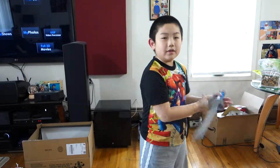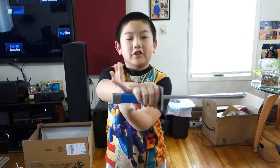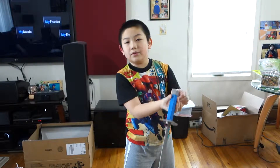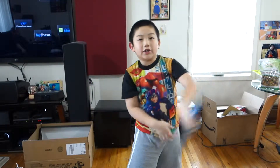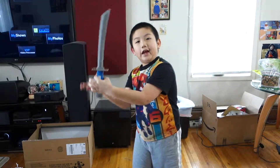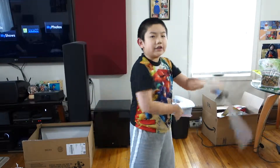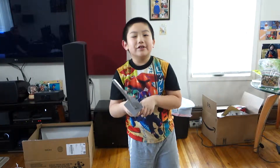Next we have a katana blade. I'm going to show you how to use it — it's used by Leonardo. So you're gonna flip it over, you have this arm under here, flip it back up, and do this. You're going to get used to it and spin it around. This helps you have a very good shield power — you have to do it very quickly to make a shield. Some people say katana blades can really be a very good shield.